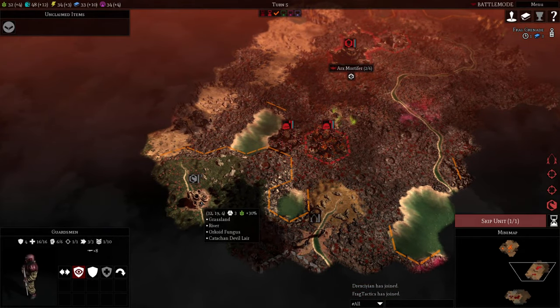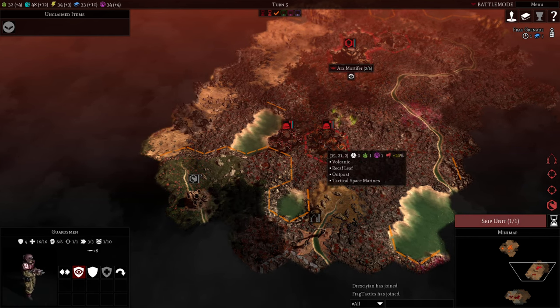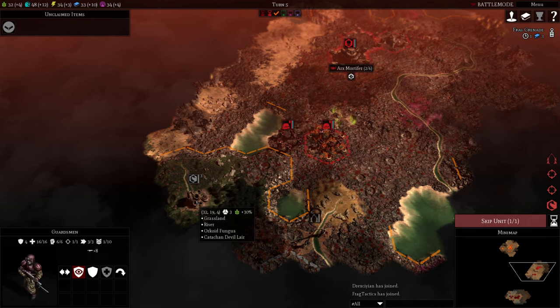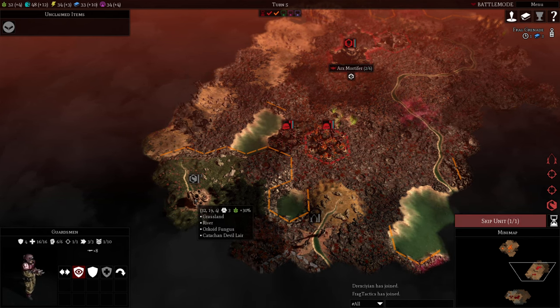Oh boy, there's more — a devil layer. You'll be all right. Probably don't attack it yet — I don't think you'll be able to kill it quickly with those. I might move my guys back next turn because it rarely, if ever, spawns without at least one Catachan Devil.